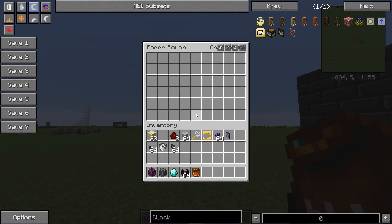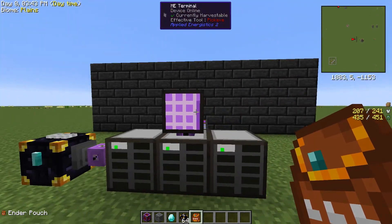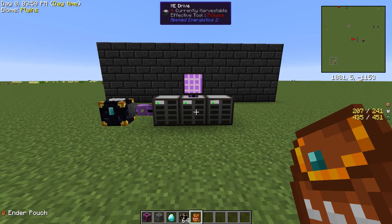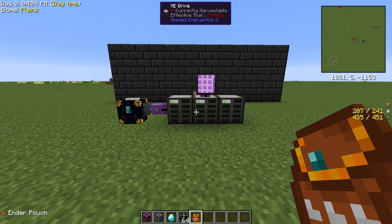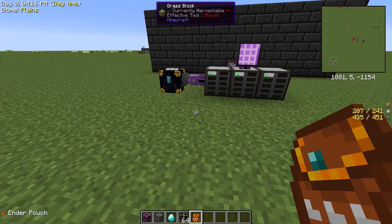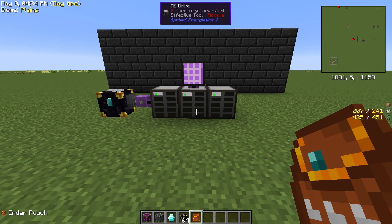This is an EnderChest matched with my EnderPouch with an import bus connected to an ME system that is automatically taking stuff out. Where this is great is I always have my quarries exporting straight into an EnderChest, and then the EnderChest hooked up like this directly into my ME system. Also, when you're out mining, it's nice to have an EnderPouch dedicated to dumping stuff into your ME system. It's great for when you're out in the Twilight Forest exploring — you can just dump all your stuff in there and it automatically goes into your ME system. That, my friends, is how you hook up your EnderChest or EnderPouch to your ME system to help automate your existence. Thank you everybody, have a great day.